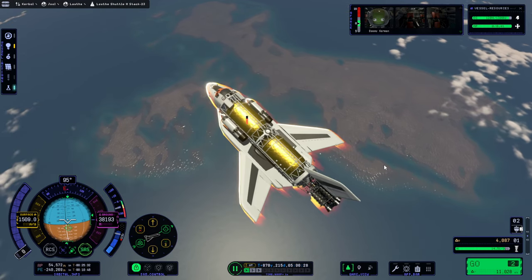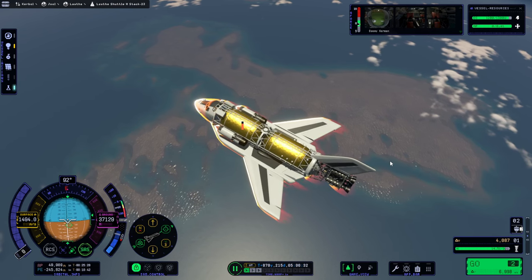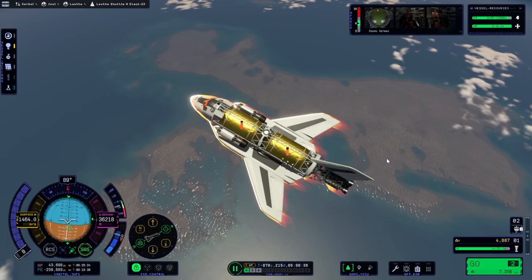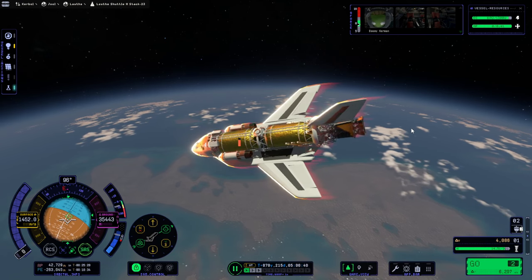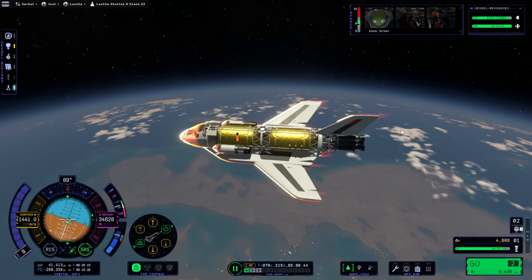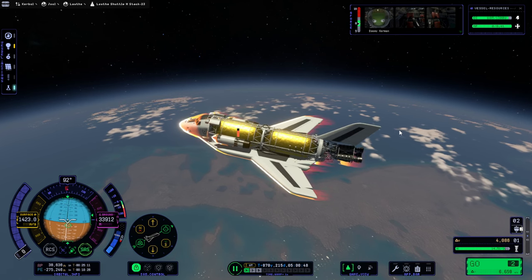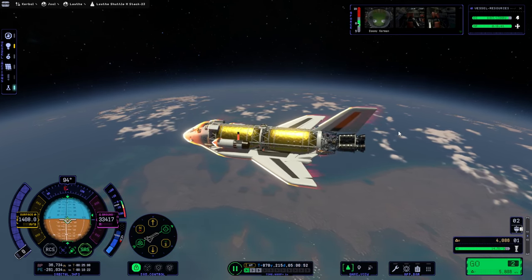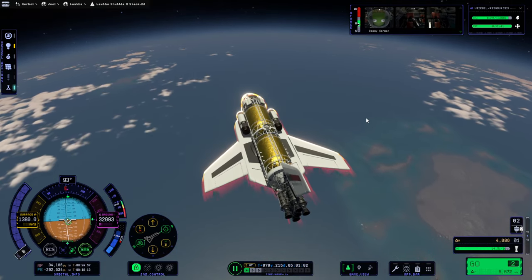Laythe's got some nice beaches though. Overheating. Should I pitch up or use the cockpit to block the airstream? Pitched it down too much. I think maybe the cockpit is good at blocking the heat more than the wings — maybe I shouldn't pitch up. Reducing to 1500 — with this wing thickness, 1500 seems okay.